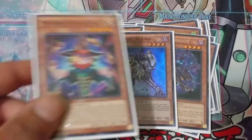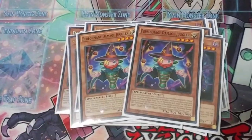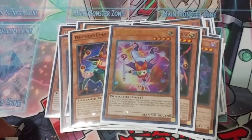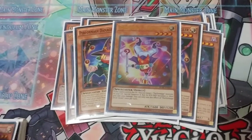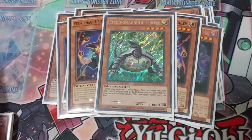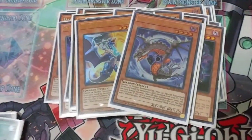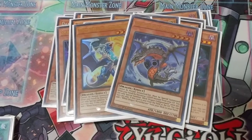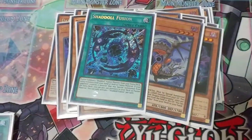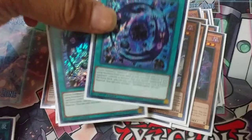Then the non-Shaddolls: 2 Damage Juggler as light material, which can get Trick Clown. I need to put in the Hat Tricker — whatever, Hat Clown — and then it'll be a different build altogether. Electromagnetic Turtle as another light for the battle phase. Light and Dark Dragon, unfortunately they're at 1 each — back in its prime they were 3 each. That's it for the monsters. No hand traps, because it's a combo deck — you don't really want to open them and be stuck.